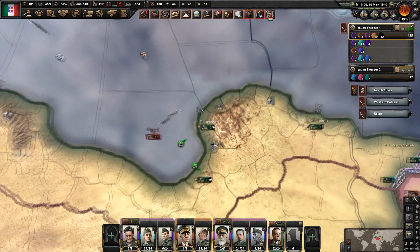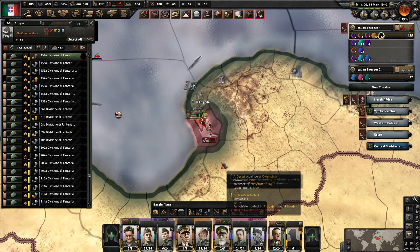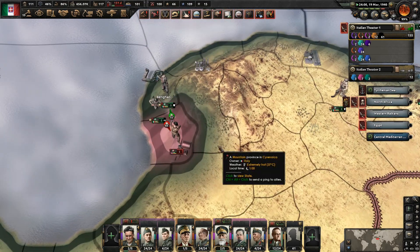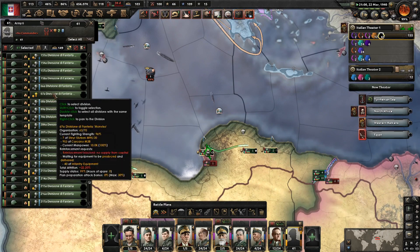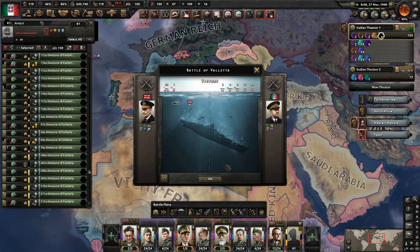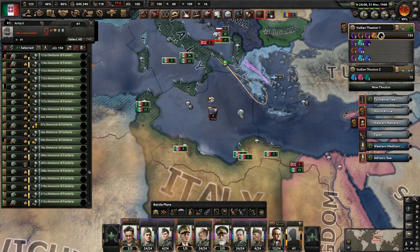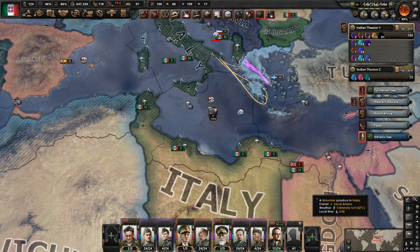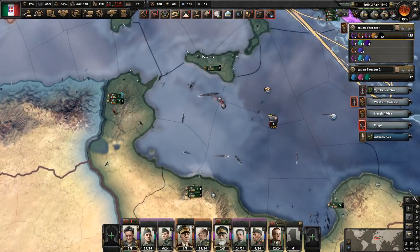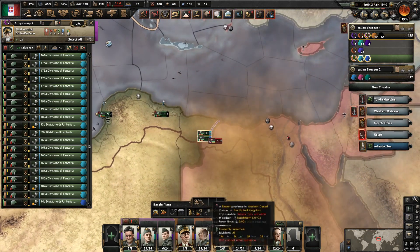Like I said, Britain is trying to naval invade us. I have 20-width divisions here just holding the line, so nothing bad should really happen. I'm going to be able to hold them off because they're just pure 20-width. Even though they're not really fully equipped, they're still going to be great at doing their job. This is just me protecting my convoys in the sea - I guess they have a lot of things happening but I can sink some of them. This is just convoy escorting because I need things to come through.